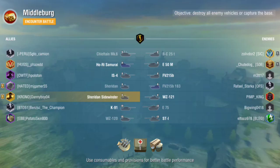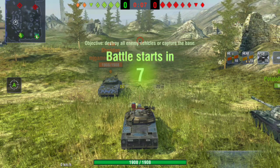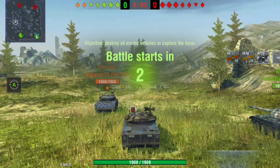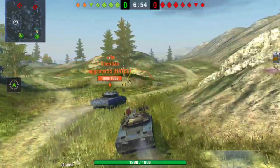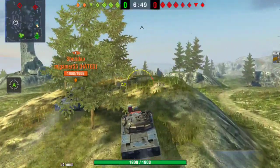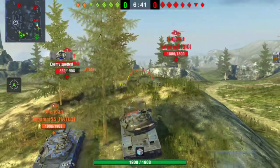The next game I have is on Middleburg and again we are platooning. This map is probably one of my favorite maps to play with the Sheridan. You see that hill right in front of us in the middle - that is just a broken hill for either side if you're in a Sheridan or a T-92. It's so fun, and you're going to see here in a minute by their first tank that decides to get himself spotted.